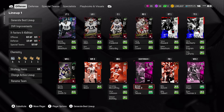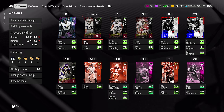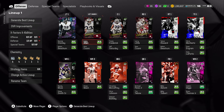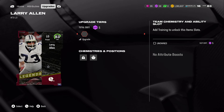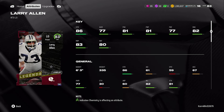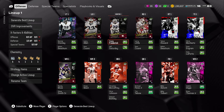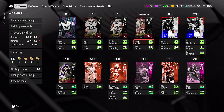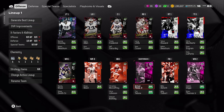We also went ahead and got Larry Allen from the free legend selector, where if you do the legend solo challenges you get tokens. Those tokens get you a free legend player, 82 to 84. We did go ahead and choose Larry Allen. That's kind of how my offensive line is being built right now — we have all boundary account players on the offensive line, so we're rocking and rolling with that.